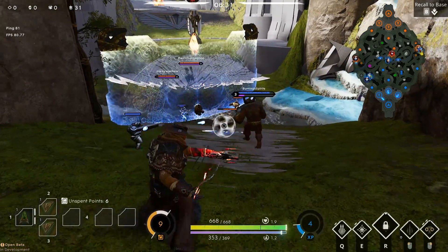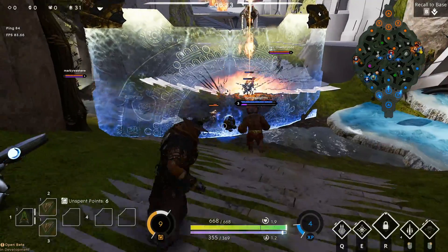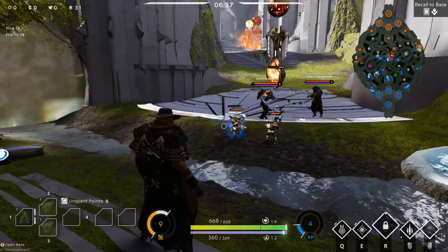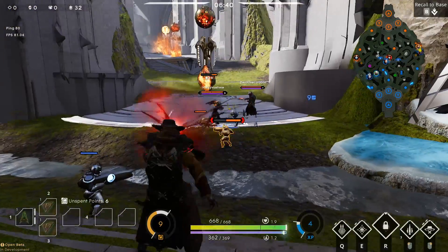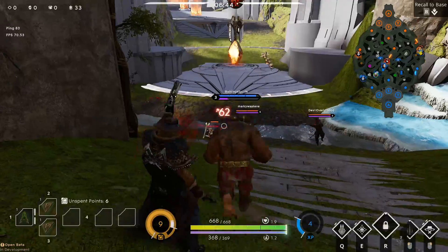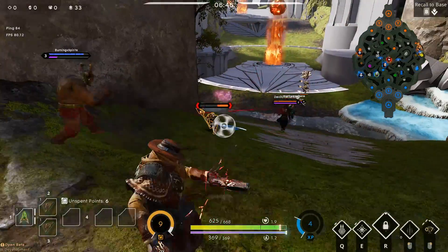Overall, Revenant is a very powerful marksman. In my opinion he isn't overpowered — he just seems like it if he can get ahead with some early kills using his ult. He's easily countered however by champions that can sustain through damage and still deal their own, such as Greystone, or assassins like Kalari or Countess.